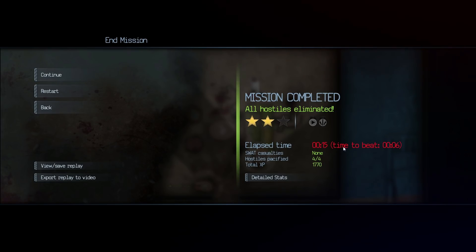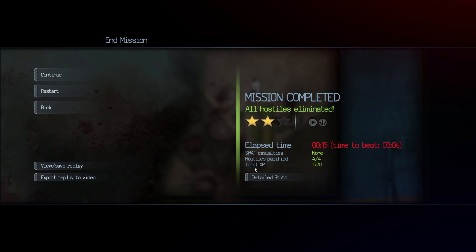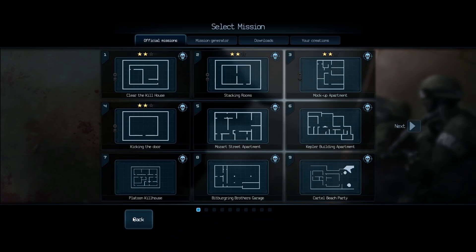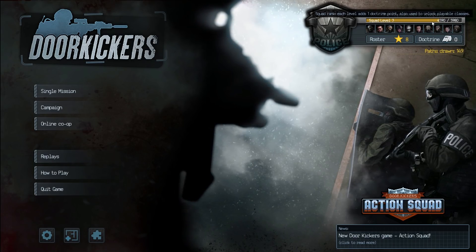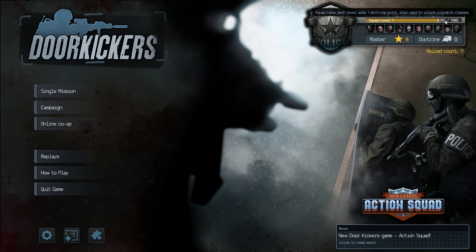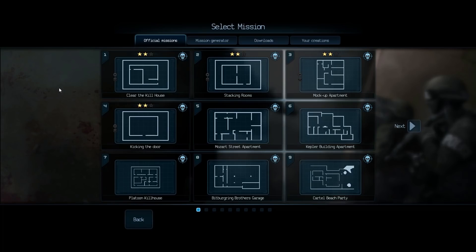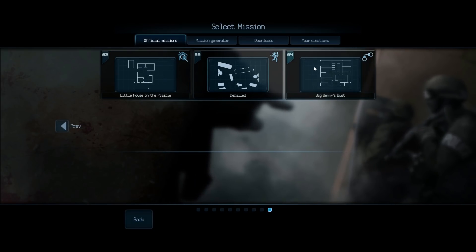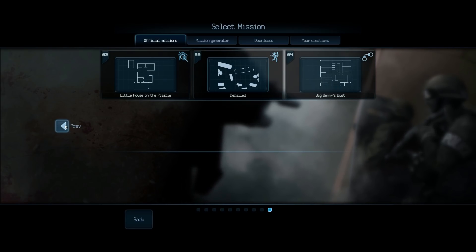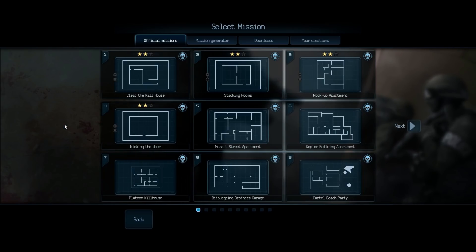Six seconds - six seconds to complete that level is the time to beat. Really? Wowee! But there we go, we're getting XP. How much XP do we need to actually go up and get another doctrine thing? Not many at all - maybe next time out or another couple of levels. How many missions are there? Oh my goodness - 84 levels. 84! And we've done four. Wow, okay, let's work our way through then.